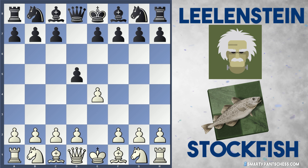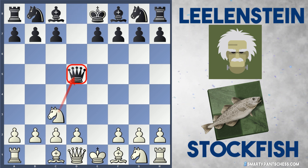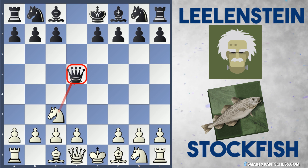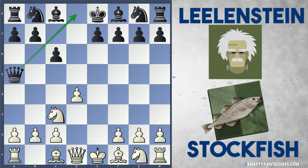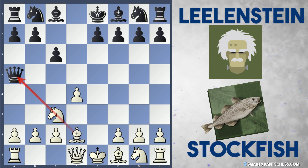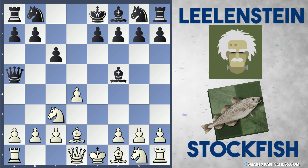Black plays d5 and we get into a Scandinavian with Queen takes d5, Nc3 hitting the Queen, and the Queen moves to a5. So after d4 and c6, this is all standard stuff at the moment. c6 allows the Queen to retreat to maybe c7 or d8.